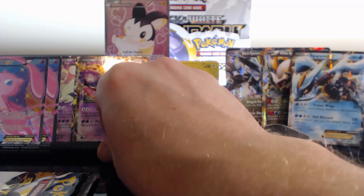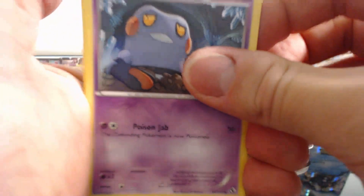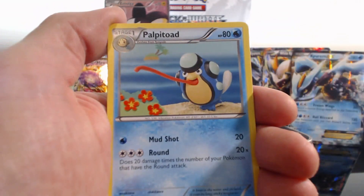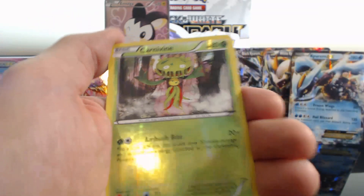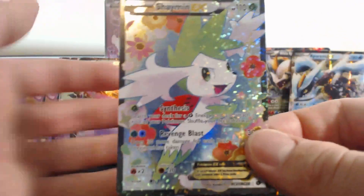All right guys, we are down to our last pack. The last pack — a Reshiram pack. Croagunk, Magikarp, Charmander, Oshawott, Teddy Russo, Palpitoad, Swoobat, Carnivine, another Fion, and a Shaymin EX to end it. Shaymin EX!